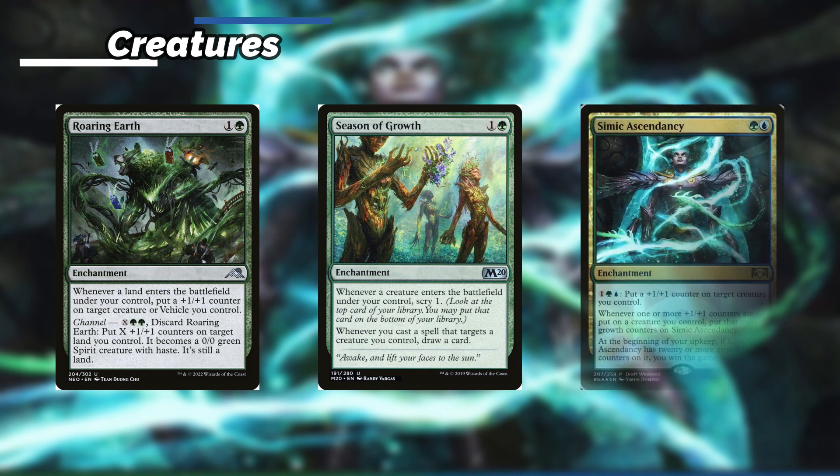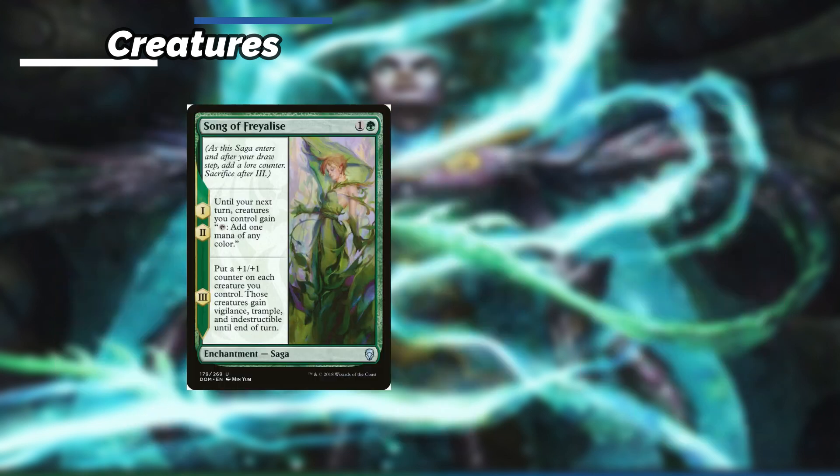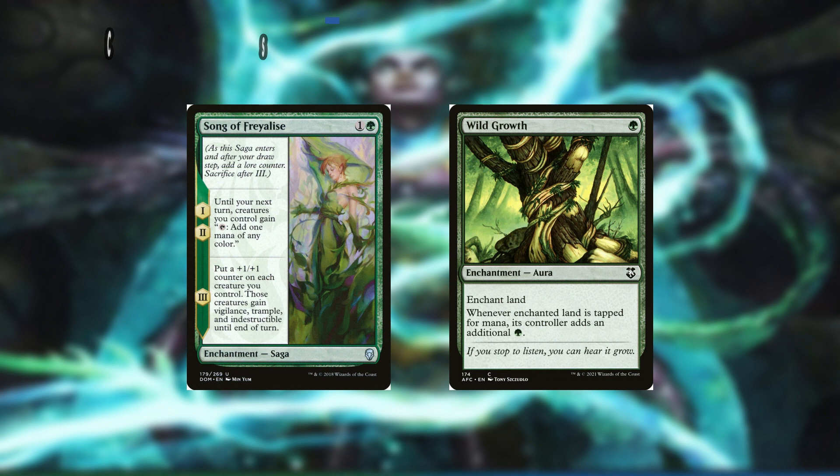Simic Ascendancy — we can put a +1/+1 counter on target creature we control, and whenever one or more +1/+1 counters are put on a creature we control we put that many growth counters on Simic Ascendancy. At the beginning of our upkeep, if it has 20 or more growth counters on it, we win the game. Song of Freyalise — the first 2 lore counters turn all of our creatures into mana dorks, and the third one puts a plus 1 plus 1 counter on each creature we control and they gain Vigilance, Trample, and Indestructible until end of turn. Earthcraft — we enchant a land we control and whenever it's tapped for mana it produces an additional green.